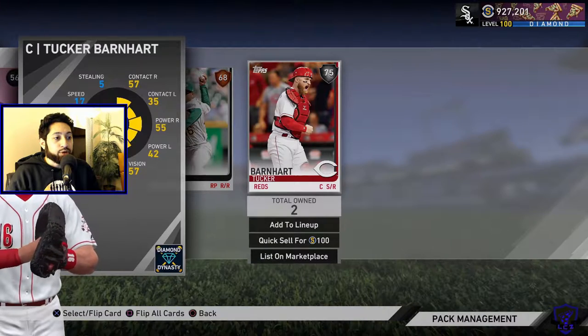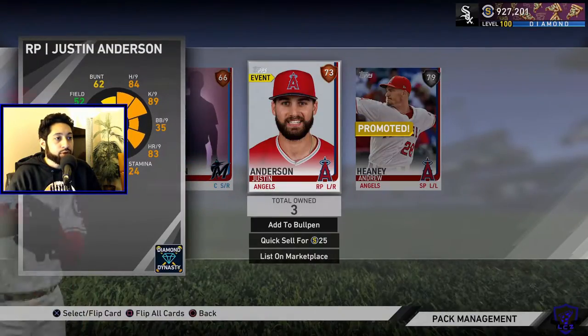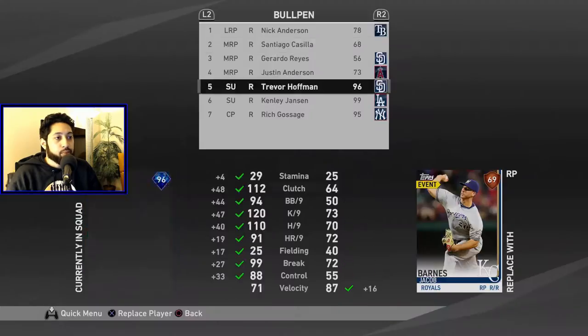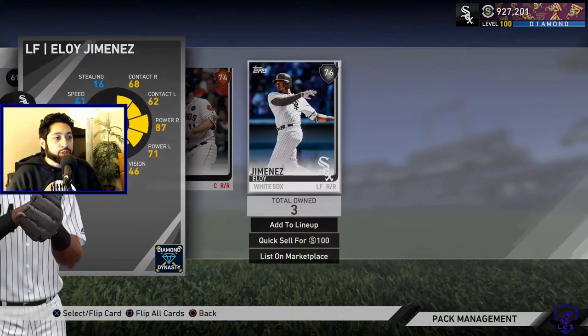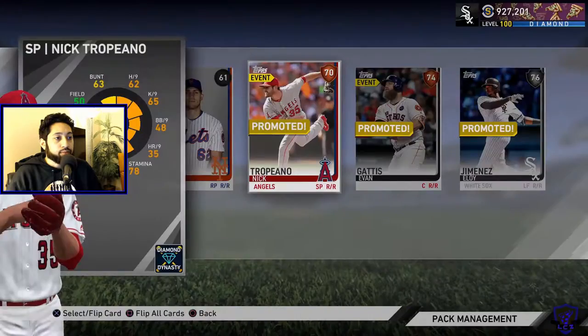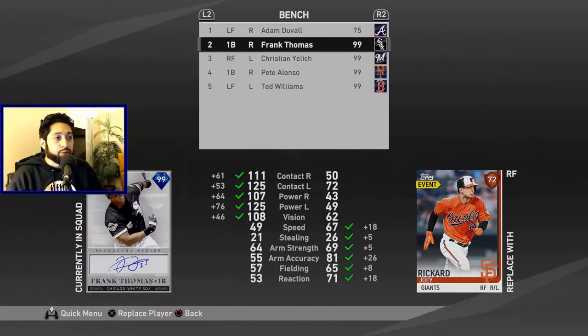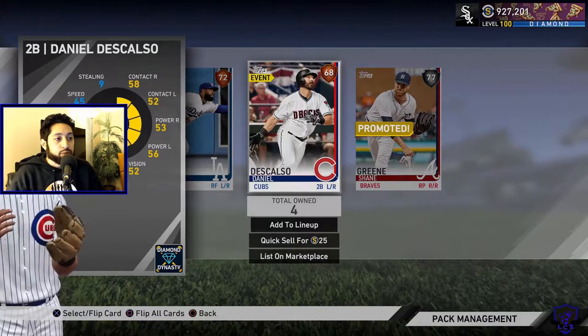Second pack, we get another silver. Tucker Barnhart was one of my favorite BR catchers at the very beginning of this year. Finally a rotation piece, also a silver. These games are going to be played on All-Star so we can have a little bit more offense with some lower-power teams. We get a Daniel Murphy silver card — he's going to come in. Lefty in the pen. We've filled out the rotation and bullpen already, now let's see if we can fill out the lineup. Eloy Jimenez, I'll take that.